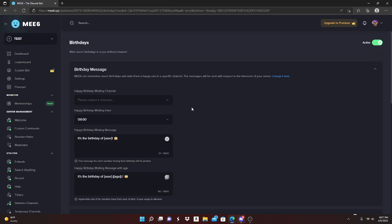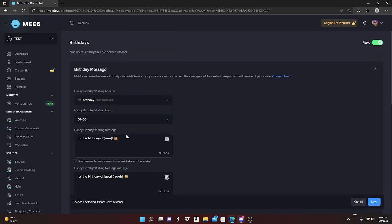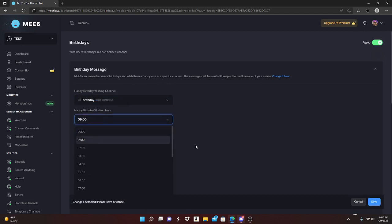Now you can customize your birthday settings. The first option is the 'Happy Birthday Wishing Channel' — we made a birthday channel so just select that. Next is the 'Happy Birthday Wishing Hour' — this is what hour you want the bot to send the happy birthday message. Right now it's 8:07, so you could put it at 8 or whatever you want.